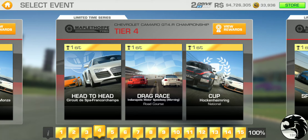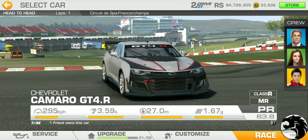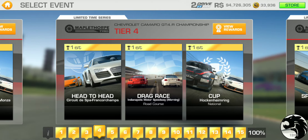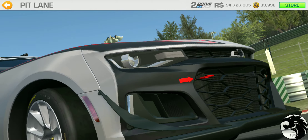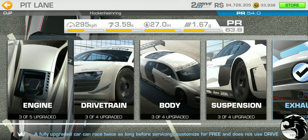Tier 4: We've got head-to-head at Spa — should be a single lapper — and a drag race at Brickyard Road Course. With sufficient upgrades, I don't expect the first drag race this early in the series to give us trouble. The cup is at Hockenheim National, two laps, which isn't too bad. The PR requirement is 54.0 — just behind what racing dollars alone can achieve, which gets you to 53.7.